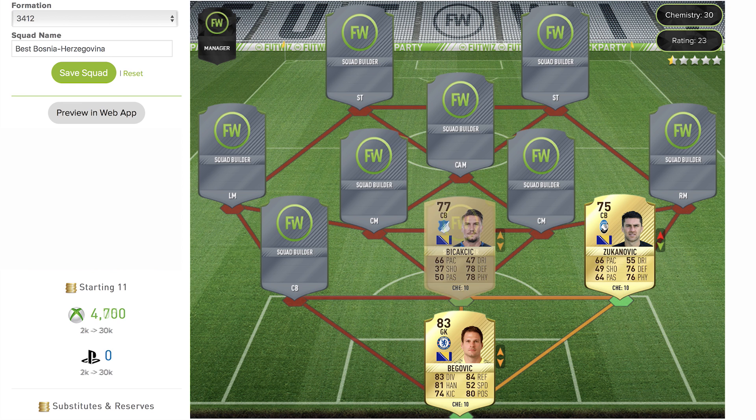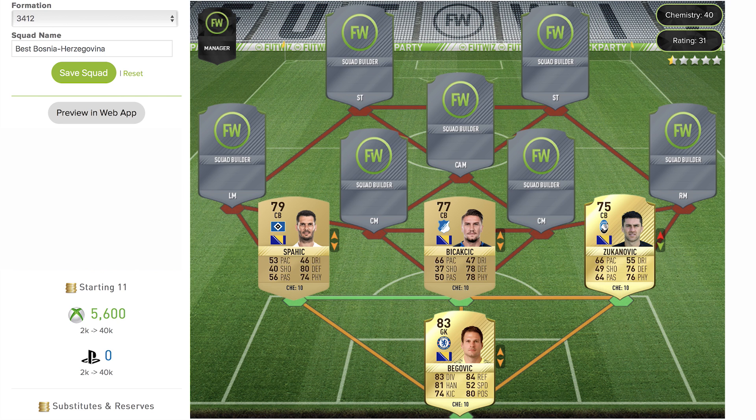The next center back is a guy called Bikakić — I'm not too sure on the name again. He's a 77-rated non-rare center back playing for Hoffenheim in the German league. Again 66 pace on the card, but some decent defensive and physical stats — a very similar card to the last one, but a solid gold defender nonetheless.